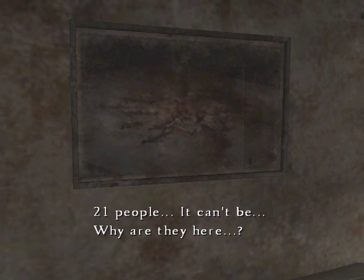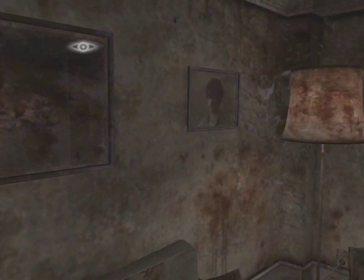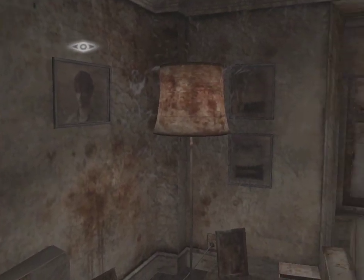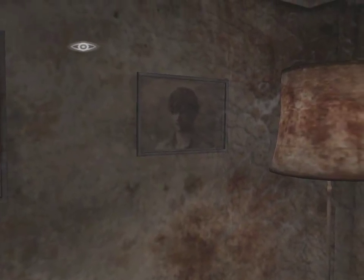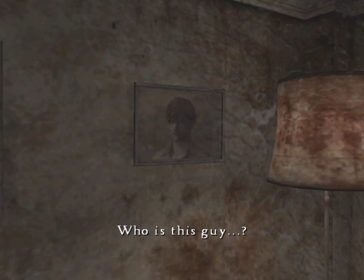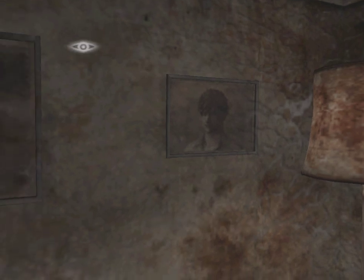Once we walk near this wall, our attention is immediately brought to that face in the wall. There are certain triggers you have to hit before you can progress the game, and some of them are a bit obtuse. It's a bit hard to make out due to the low res texture, but it seems that this rather grotesque picture has 21 dead bodies in it. And we see a portrait of what appears to be a young anime man — not really sure who that is, but I'm sure we'll find out.